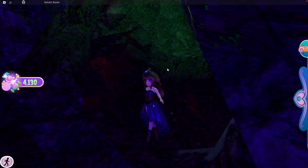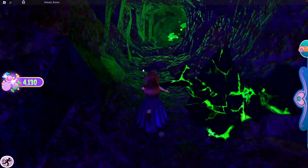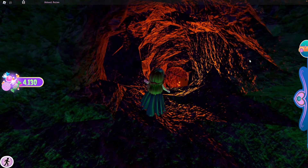You're going to see there are multiple places you can go, but go through the one that's lit up blue with green on the wall and another crystal. Go through that green crystal cavern, pass through it, and there will be a section to go down.